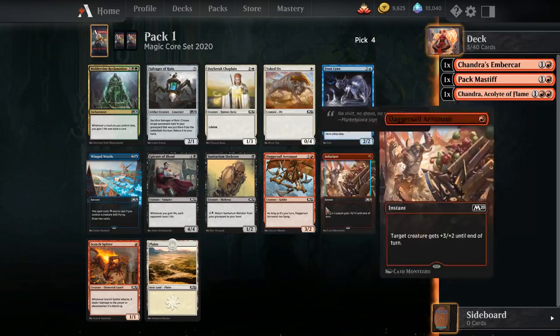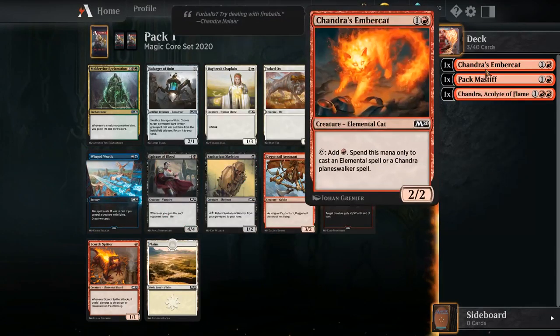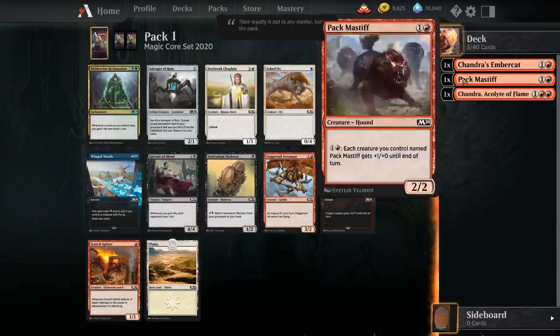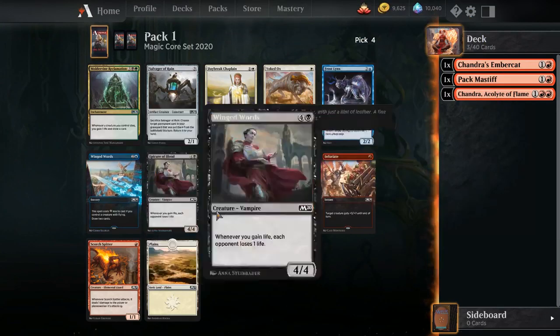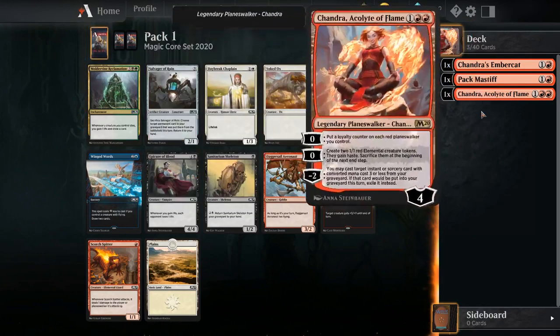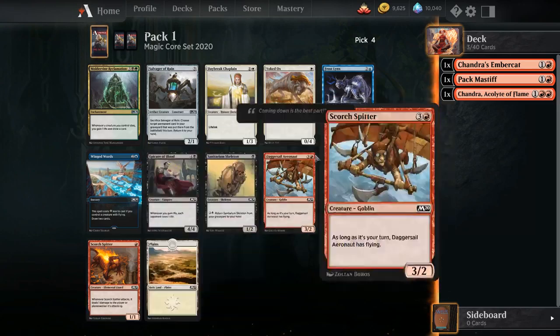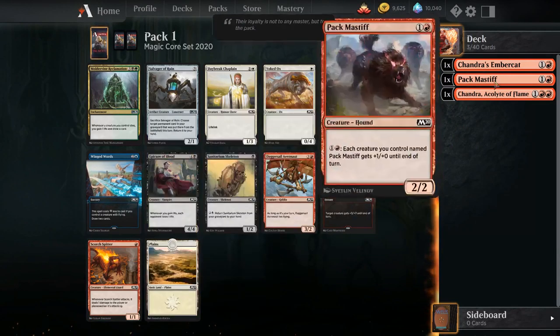The Scorch Spitter, Infuriate, and Diagrisail Aeronaut just aren't on the same quality level as Frostlings or Winged Words. In red-blue specifically I think Frostlings is going to be a little bit better — I'm not going to have many flyers for Winged Words and I'd rather be more proactive. There's some argument for taking the Infuriate to stay mono-red, but I think Frostlings is good enough that it's worth taking. Diagrisail Aeronaut is okay but there are a lot of four-drops you want in red: Flamekin Brawler, Keldon Raiders, Chandra's Outrage. Fourth-pick Frostlings is a bit of a signal. We're just going to take the Frostlings.